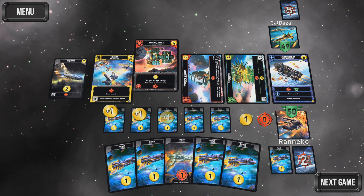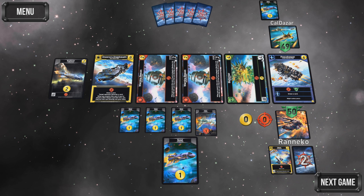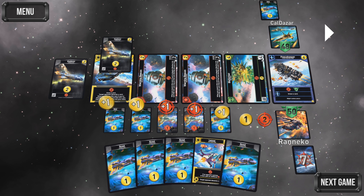My opponent immediately grabs a mining mech, which is definitely what I would have loved to have been able to afford, but there's no way you can get that your first turn. That lets him thin his deck and make bigger purchases significantly more simple later on in the game. I now have four cash, and my options on the board aren't great. I choose to get the Falcon. I think this may be the first mistake — it doesn't help me out in terms of future purchases very much. Those two starting moves were not great.